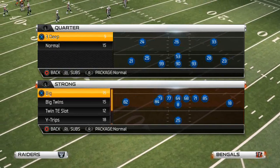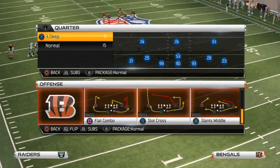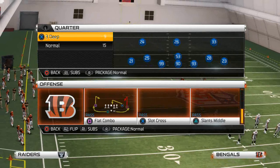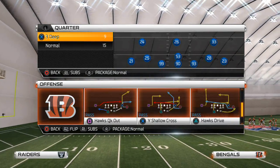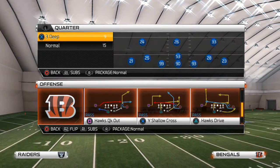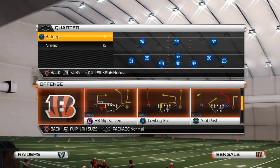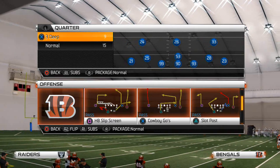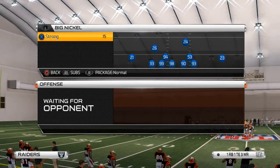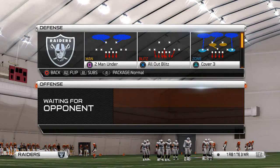The tip works from any formation. The formation we're using today is the shotgun split flex. We all know about the popular plays — Hawks or shell across Hawks, quick out — those kind of plays with automotion. One of the problems with always running automotions like these is they don't necessarily align well with the rest of the formation. So I have these plays in my audibles — that's what you want to do. We're going to come out in the halfback subscreen.